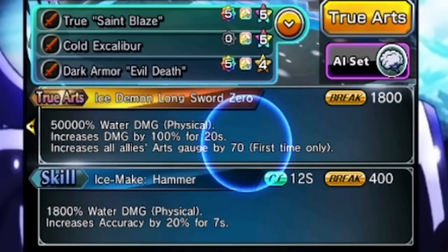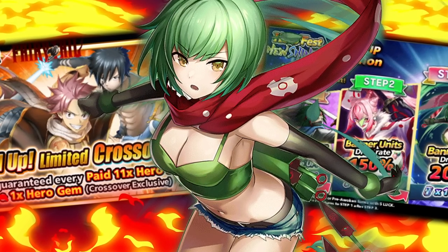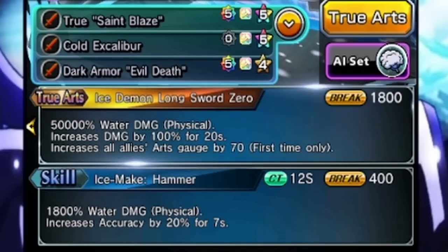This is actually a really good utility true art as well. I didn't really talk about it in the should you summon, but you could use Gray's true art — it's pretty much like another type 0. That's really what it is: it's like a free type 0.